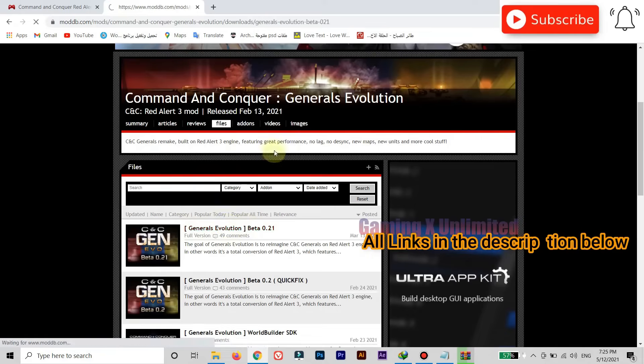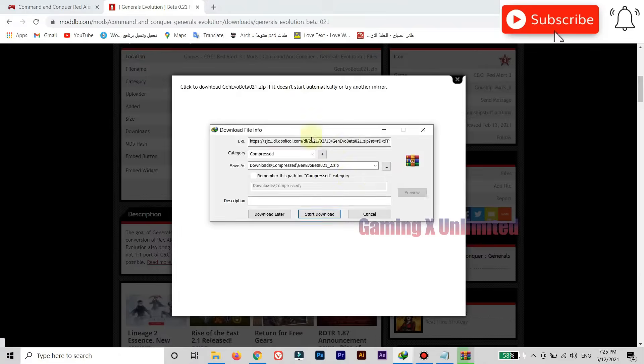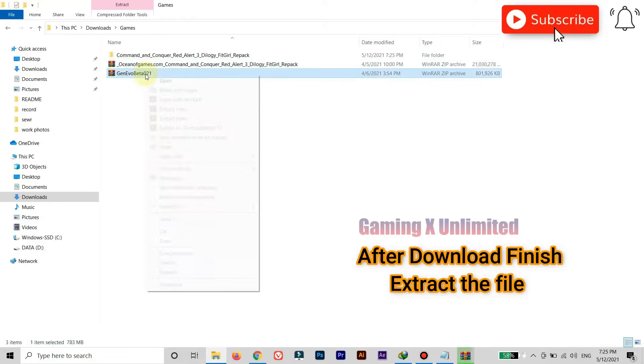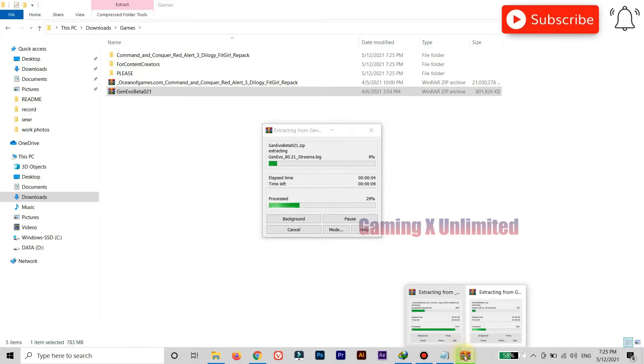Let's download the Generals Evolution mod. Open your browser and go to moddb.com, or use the direct download from OneDrive that I uploaded myself. Once the download is complete, locate the zip file in your downloads folder. Right-click the file and select Extract Here using software like WinRAR or 7-Zip.